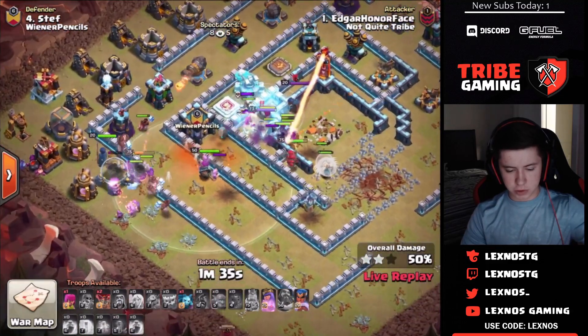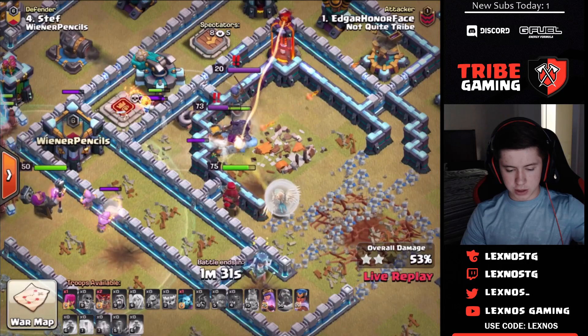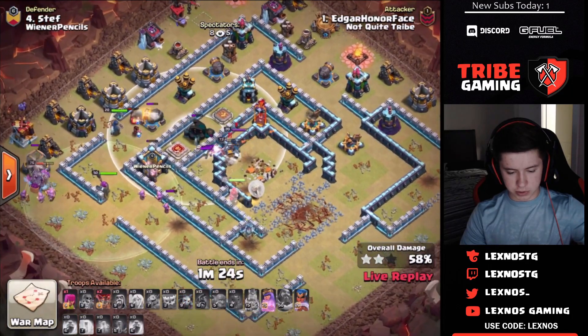Hogs from the siege barracks come out on the bottom side, roachamp in behind to support. Yetis with the healers, queen, and the core all moving in. If the queen can swing around and get the single target inferno and the scattershot, he's got a chance to triple.